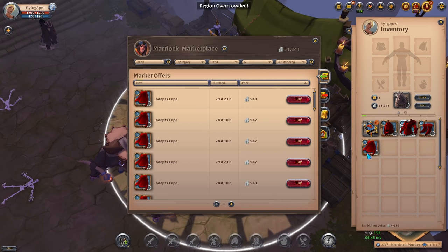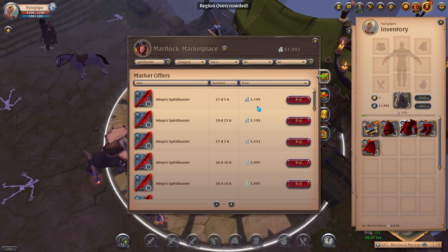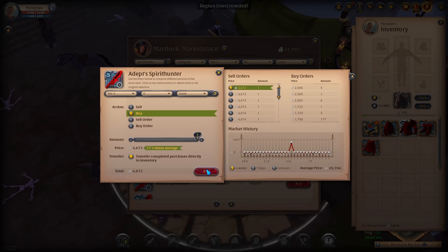We can't equip these items yet — I'll explain how to do that in just a bit — but first we need to buy our weapon, which will be the Spirit Hunter. The cheapest Spirit Hunter is 3.2k, but the good one is 4.6k, so we definitely want to go for the good quality one at 4.6k.